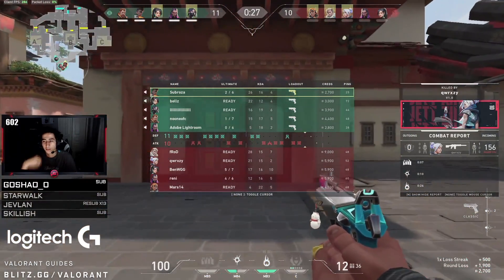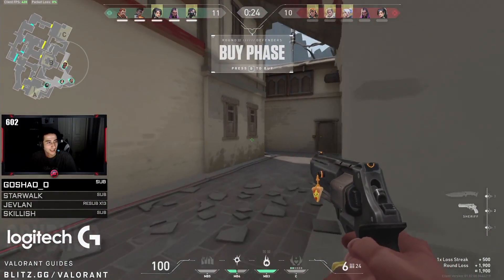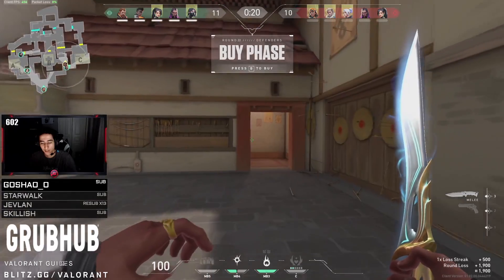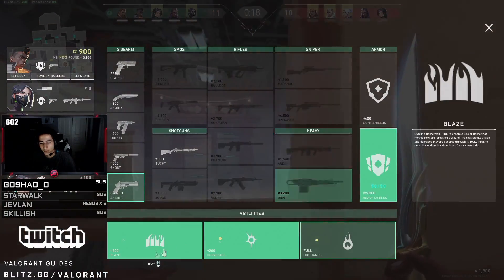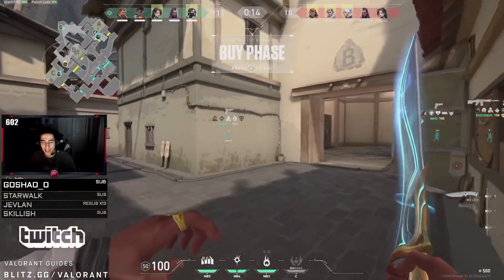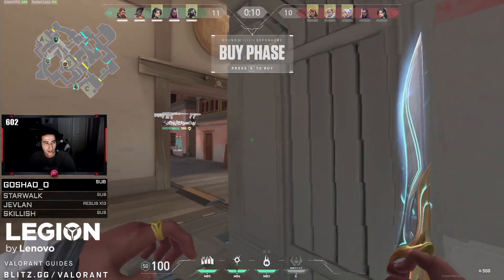On round 22, a very important one, the defense decides to buy again — three out of 5 players have rifles, but this is a questionable decision. If they buy here and lose, the game will be 11-11 and they will not be able to full buy rifles, putting a lot of stress on the defense. Instead it would make more sense to save — they would likely lose the round but it would put them in a tied game where they all have weapons. This is a decision players have to make all the time during close games, and sometimes taking the risk is worth it and other times it's just not.